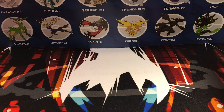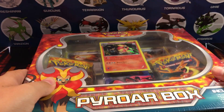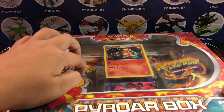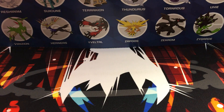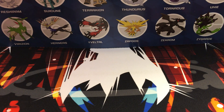Hey guys, welcome back to a new video. In this video I'll be opening up a Pyroar box. This thing is pretty old, came out in 2014, has some pretty old packs. As you can see, I'm just gonna get this right open — it even has the plastic wrap on it. These new ones don't have plastic wrap; they're just a box. I kind of like the plastic wrap because it keeps people from stealing the promos out, and it verifies that it's new.